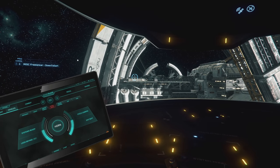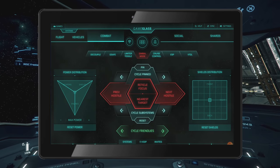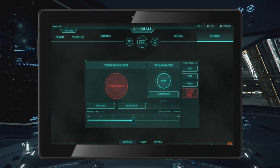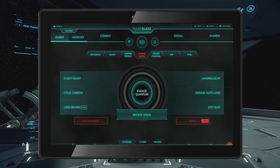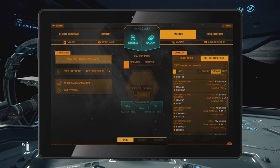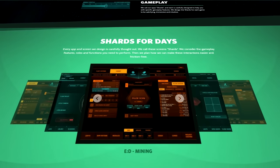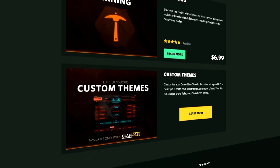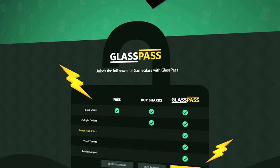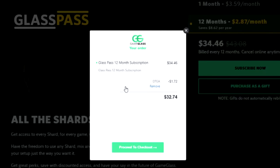Today's video is brought to you by GameGlass. GameGlass allows you to take control of your ship from a tablet or phone. All the key bindings are neatly divided into well-designed shards, meaning you always have easy access to the exact features you need regardless of what you're doing. GameGlass also works with Elite Dangerous, so extend your cockpit and get the full immersive experience. Follow the link in the video description and try GameGlass for free. You can either buy shards individually or subscribe to GlassPass. Use offer code DTEA and get 5% off your first purchase.